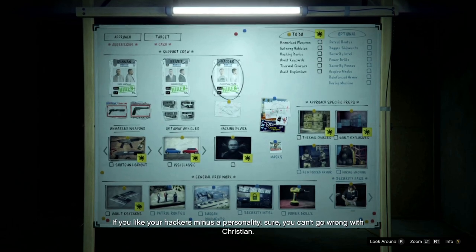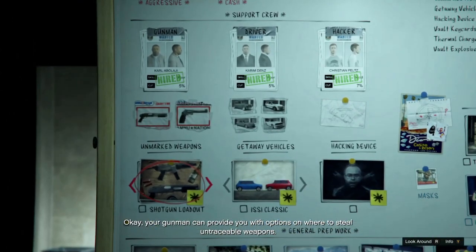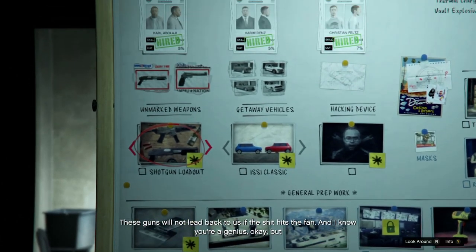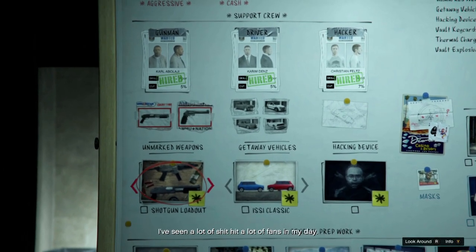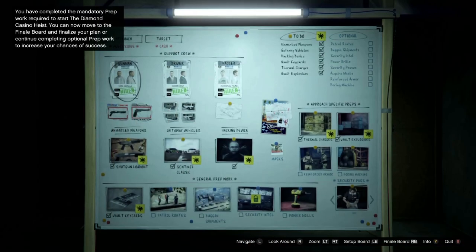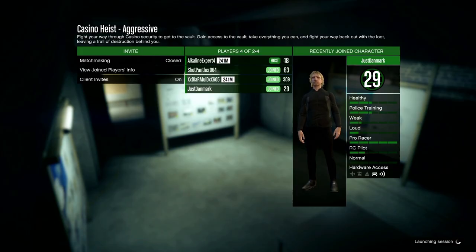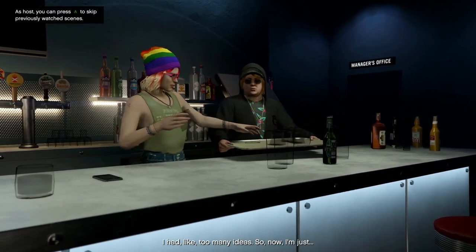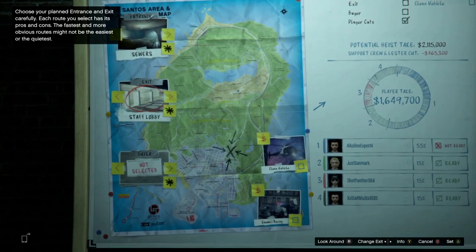The last prep to mention is that you can upgrade your getaway cars by entering them in your arcade. When you go aggressive, I find it extremely helpful to get bulletproof tires for both cars, especially if you're using 4 players in the finale, and it only costs $10k per car. So you have done all the necessary preps and are ready to rob the casino. For your first time, get 4 people — you have cash as your target — and use GTA LFH or the looking for groups function to recruit players. Give new players 15% and people who helped you 20%.